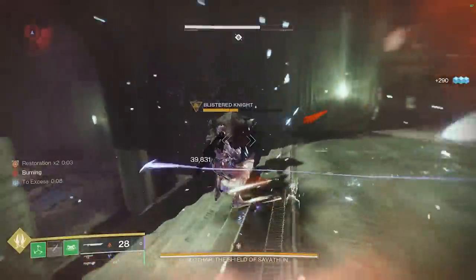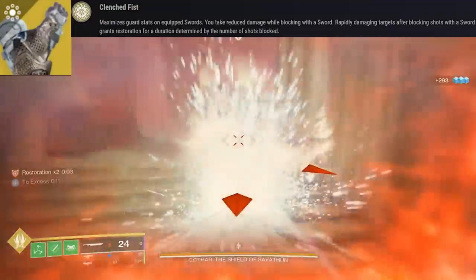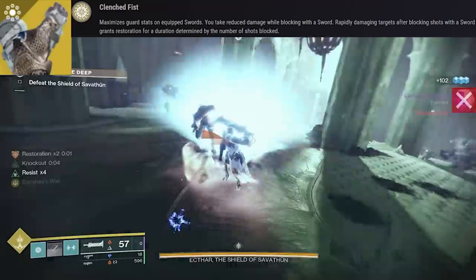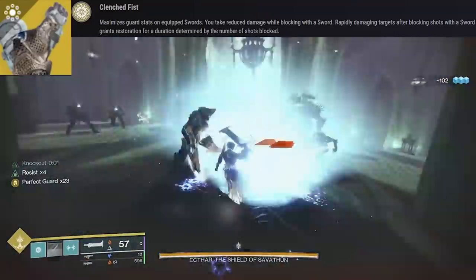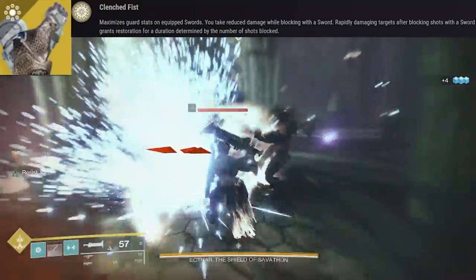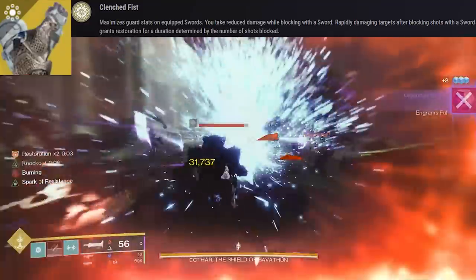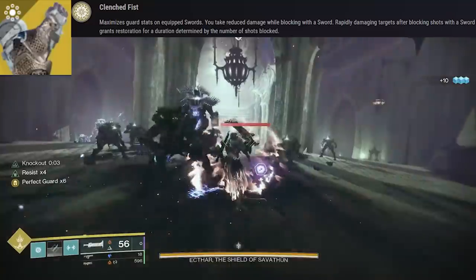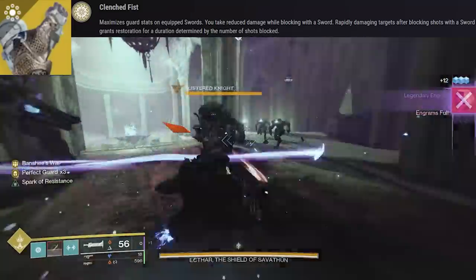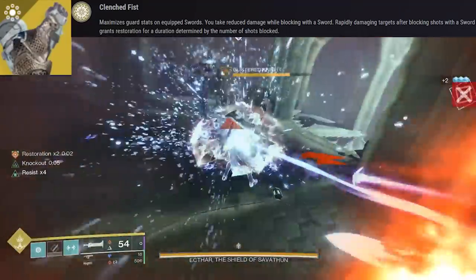The first main reason that we can become unkillable and make this all happen is because of the Stronghold exotic gauntlets for the titan. This maximizes guard stats on our equipped swords. The first perk is you take reduced damage while blocking with a sword — this is a resist times 4, so about a 40% damage reduction just for blocking. This is on top of your 100 resilience already, or on top of any chest mods that you're using for damage reduction. So already when you just block with a sword you're getting a huge damage reduction for really nothing. For example, if you were on stasis you would need to create a stasis crystal and have the Whisper of Chains fragment to match this, or with strand you would need woven mail procced to match that 40% damage resistance. But we get this for free just by blocking.